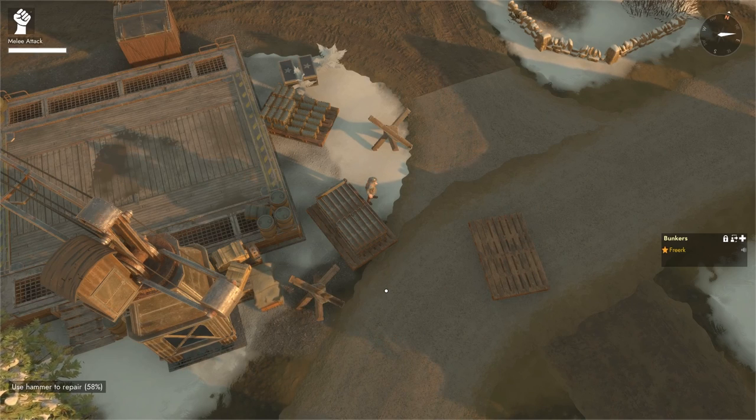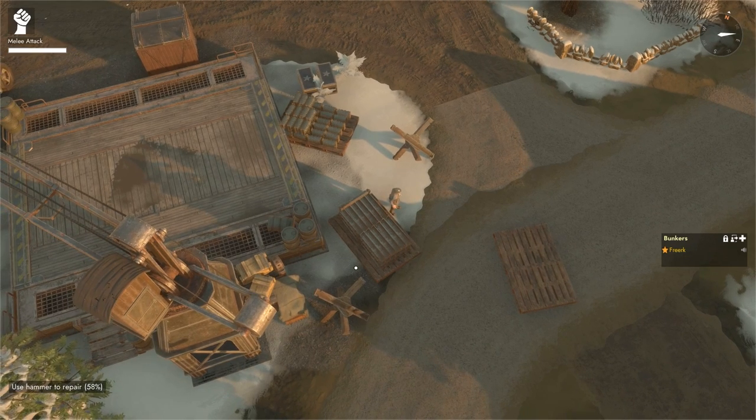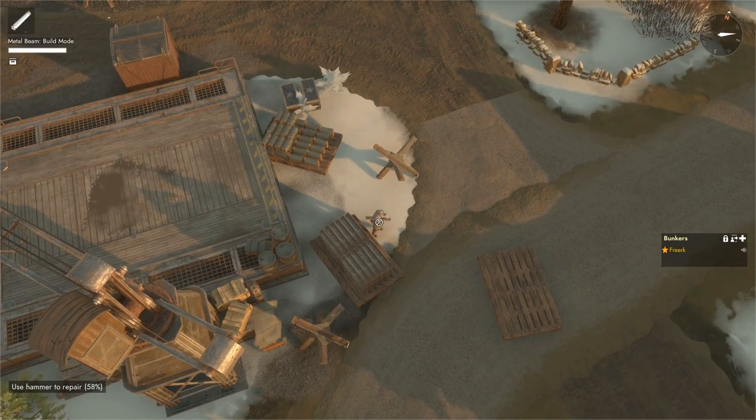To build tank traps, we need a pallet with metal beams. Come to the pallet with metal beams and press E to open it. Click on a metal beam and we can see that it equips over the shoulder.